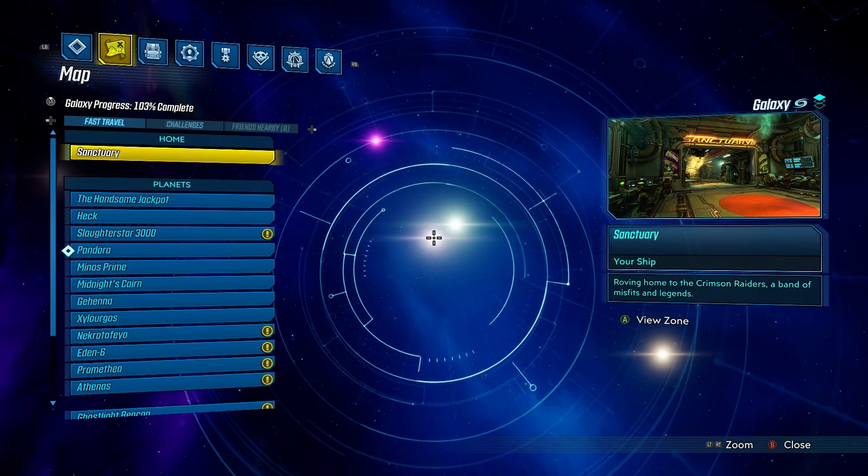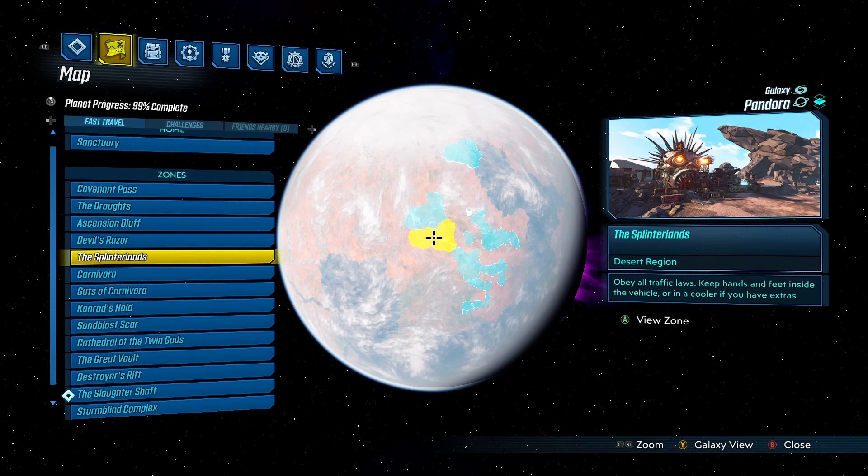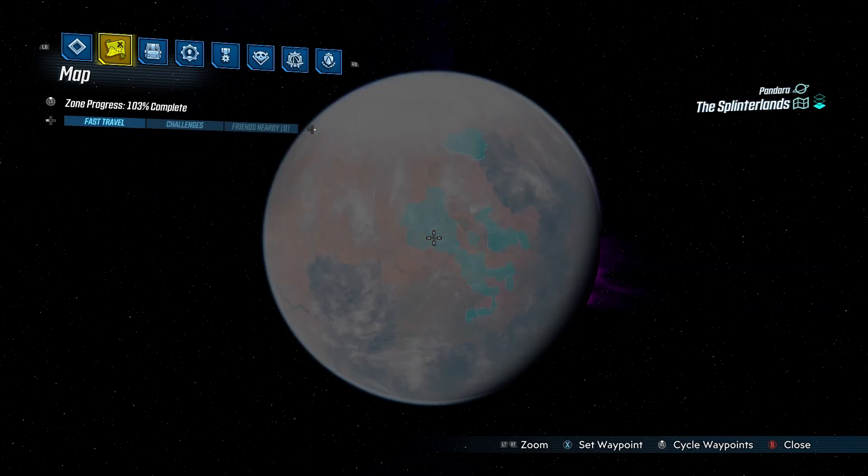First, open up your fast travel and find Pandora. Click on Pandora, then we're going to find the Splinterlands. Click on the Splinterlands and go to this pit stop.